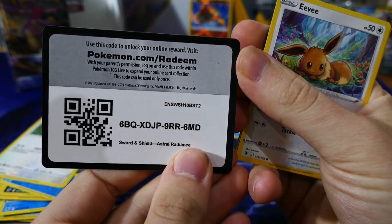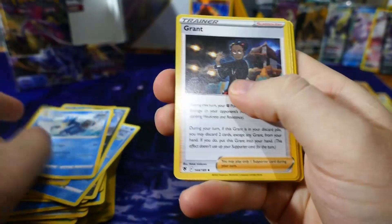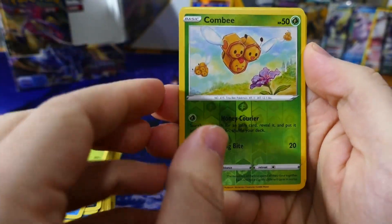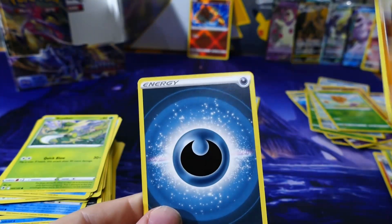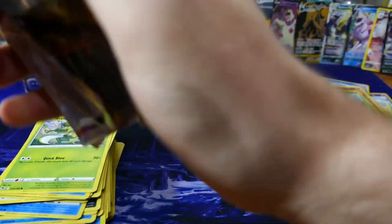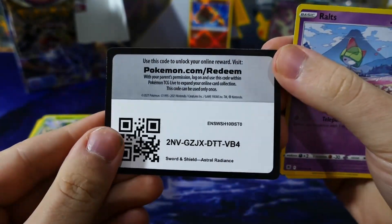Code, free to the front. Reverse holo Combee and a regular Hisuian Arcanine. Dark energy. Alright guys, we're halfway through the box now. Just remember, if you like this video please leave a like — it means a lot to me. And if you like any of these cards they will be on the website, links in the description.